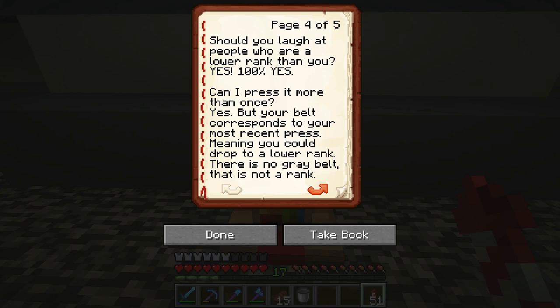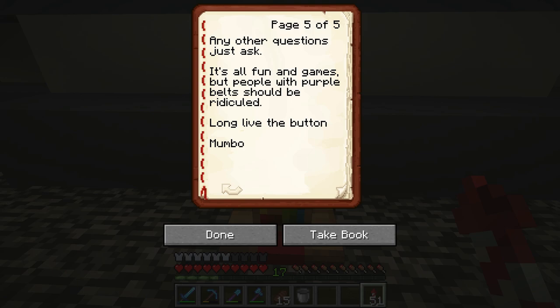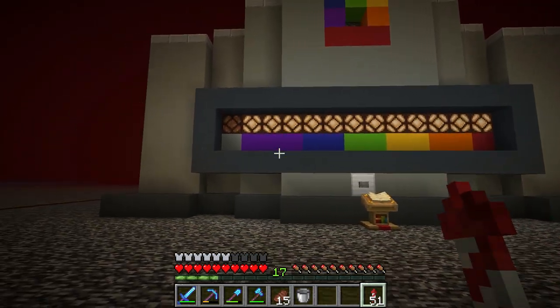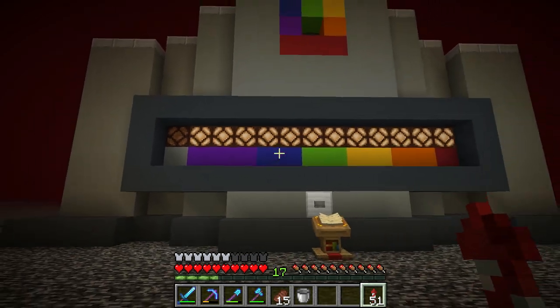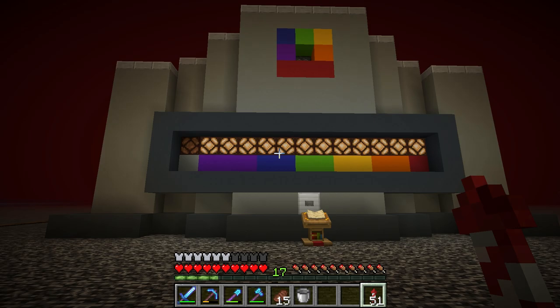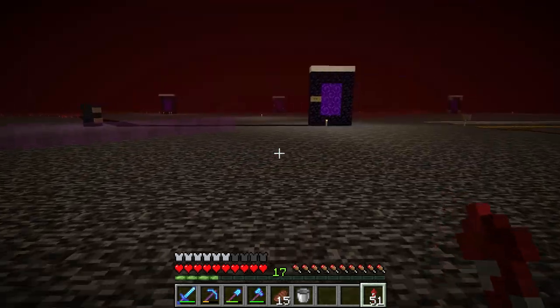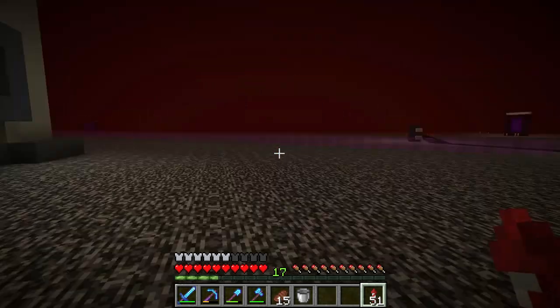Do you get a prize for saving it in red? Nope, but everyone will think you are awesome and purple belts will bow down to you. Should you laugh at people who are lower rank? Yes, 100% yes. Can you press it more than once? Yes, but your belt corresponds to the most recent press, meaning you could drop to a lower rank. People with purple belts should be ridiculed — long live the button! Right now it's on gray, so there's no real reason to push this yet. I want to keep an eye on it.